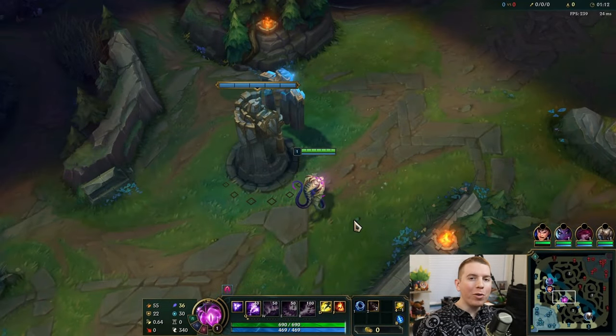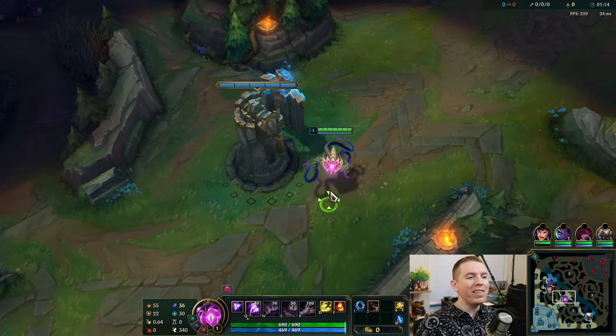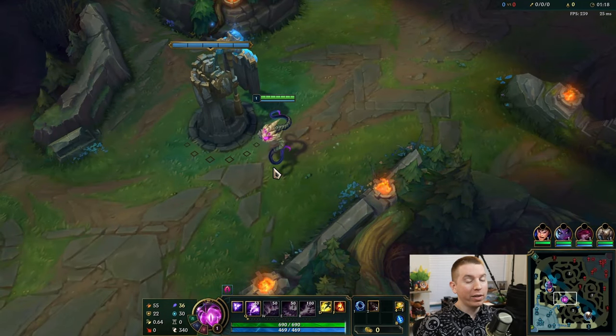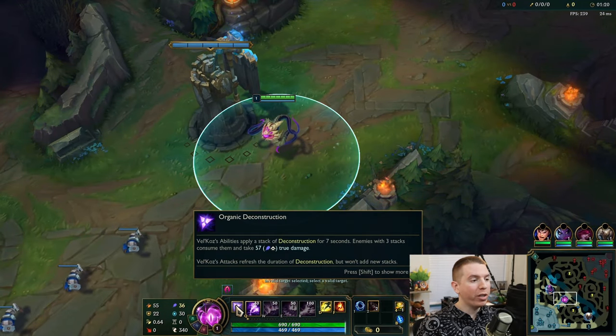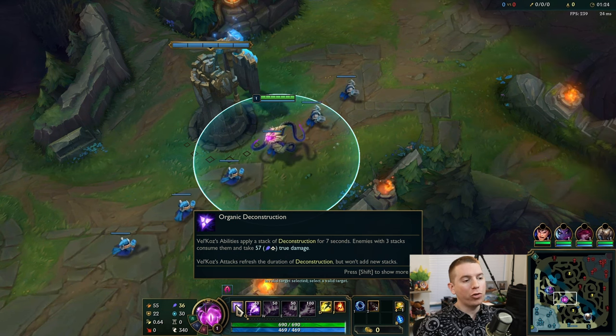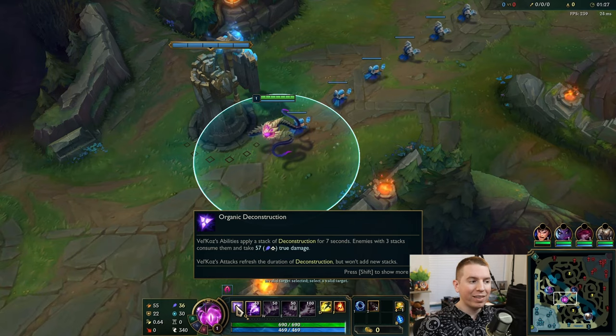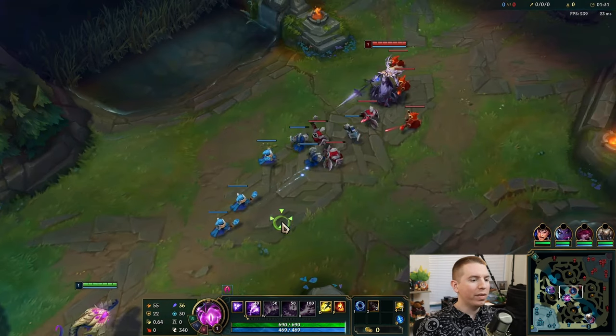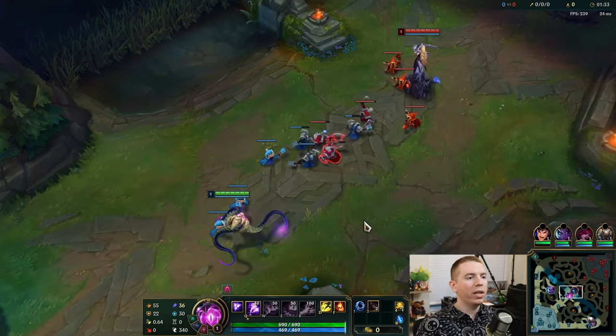Hello friends and welcome back to another game of League of Legends. Today we're playing Vel'Koz in the mid lane, playing a little bit of ranked, so this should be fun. Your passive, Organic Deconstruction: your abilities apply a stack of deconstruction for 7 seconds. Enemies with 3 stacks consume them and take true damage — scales with 60% of your AP. Pretty dope.